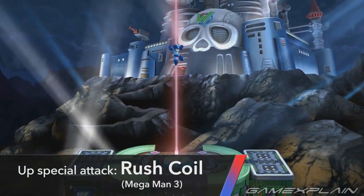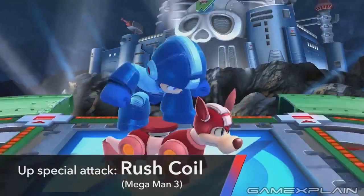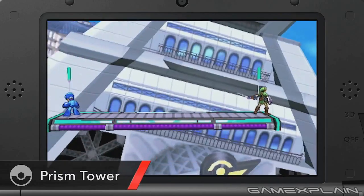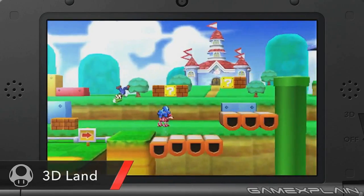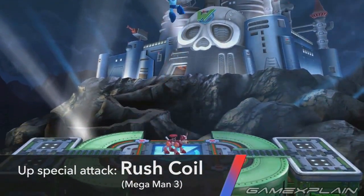His up special is the Rush Coil. It looks to have excellent recovery as Mega Man can move freely in the air. However, multiple jumps on Rush will actually launch him higher and higher. The only question so far is if Rush can be dropped on opponents for damage similar to Sonic's Spring, or if he could have other offensive capabilities.